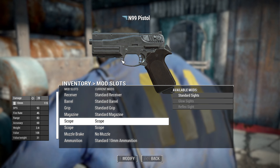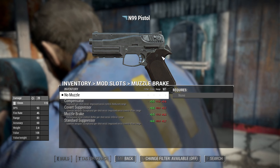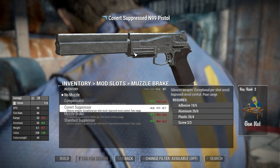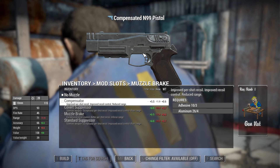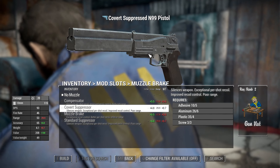For scopes you have standard sight, glow sight, and a reflex sight - though for some reason two scopes are showing up, which might be a bug with the replacer mod. For muzzles you have: no muzzle, a compensator, a covert suppressor, and a muzzle brake which looks the same as the compensator.